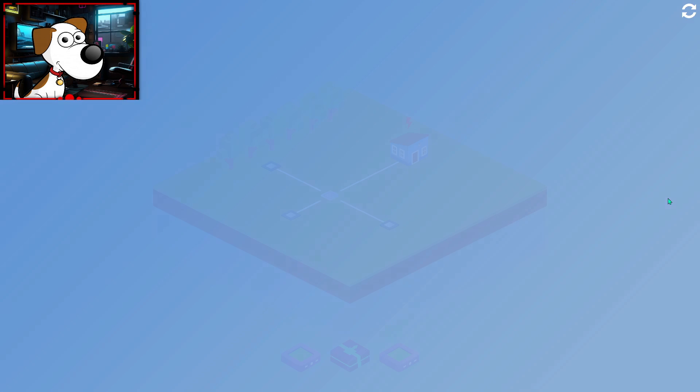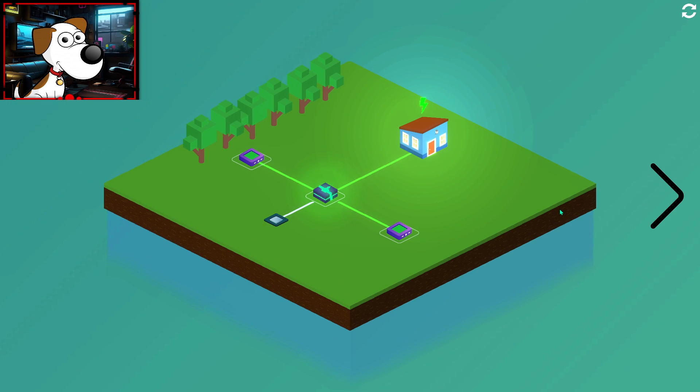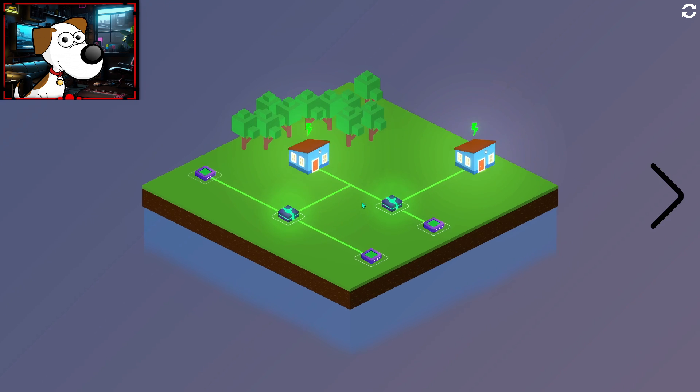The Steam page says there's about 80 puzzles. What does this do? This goes here — aha! Is it like a switcher, or does it connect things? So that goes there, and then this can go here.